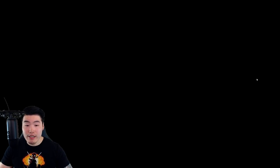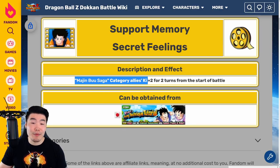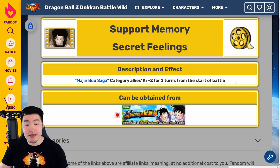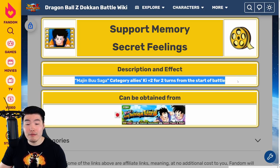For anybody curious, the new support memory Secret Feelings is available from the Videl Learns to Fly event. The effect is Majin Buu Saga category allies Ki plus two for two turns from the start of battle — pretty decent. Majin Buu Saga is still one of the best categories in the game, so getting some extra Ki, especially for those hard stages, is pretty nice.